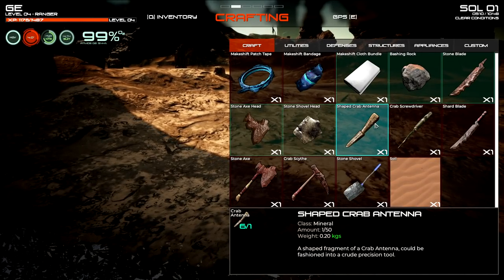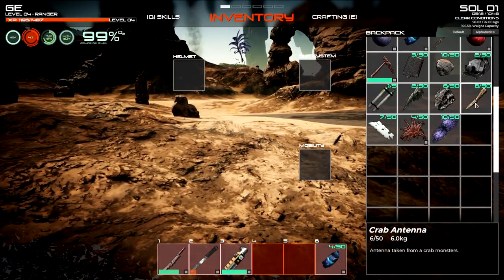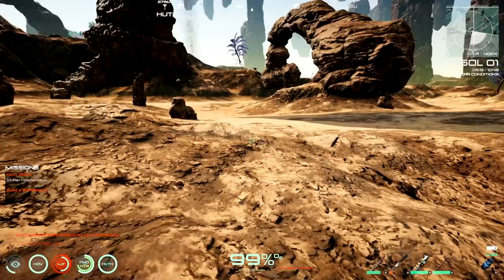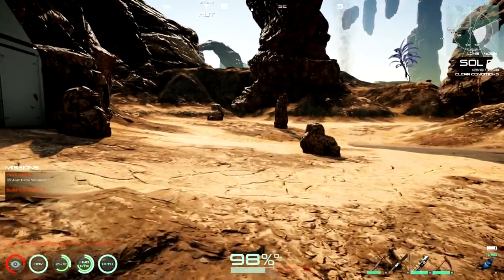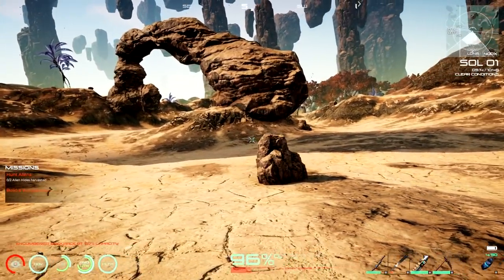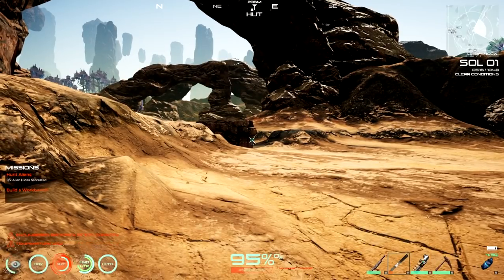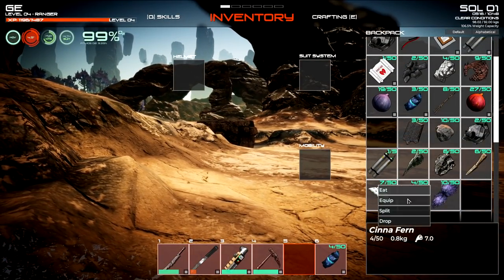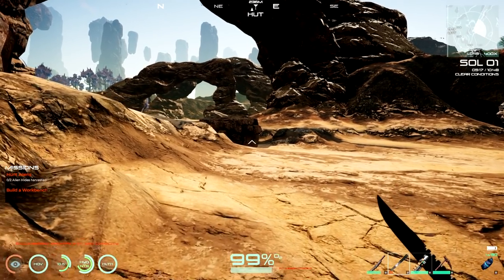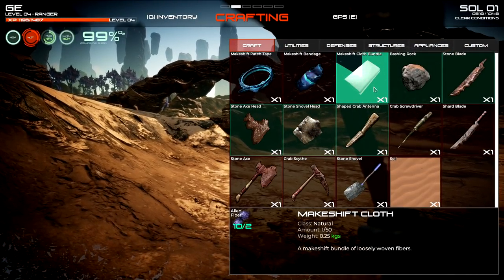There's an antenna fragment here - it says it can be fashioned into a crude precision tool. Cool, we'll grab that. This knife is almost done for so I've got to be careful. We'll go craft some stuff. This is another mine - Mine C Beta. I'm not seeing anything to fight here. I think I'm going to drop off some stuff - those little ferns, worry about those another time. Tree bark too - I'll probably need them but we need to be lighter on our feet.